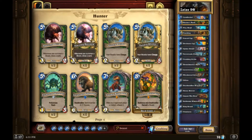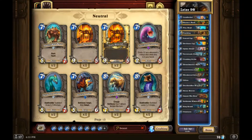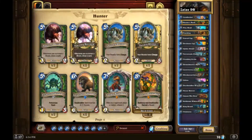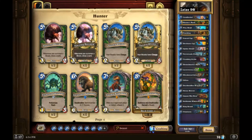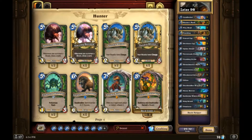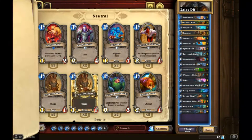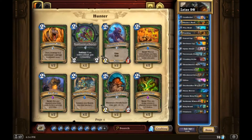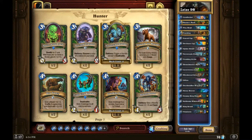We could consider Swamp King Dread - that would be pretty cool. We could consider a Charged Devilsaur just to push more face damage. I think if we're changing our Beast around the best one is probably Swamp King Dread. Do you happen to have him? I do actually. So let's put him in. Is there a way to take advantage of our tokens more? We can't run Crackling Razormaw because it messes with our recruits.